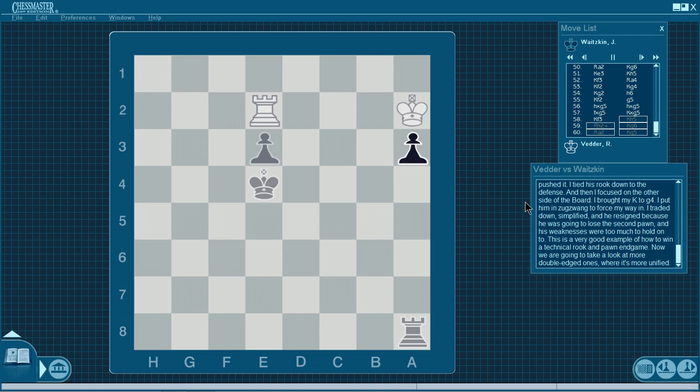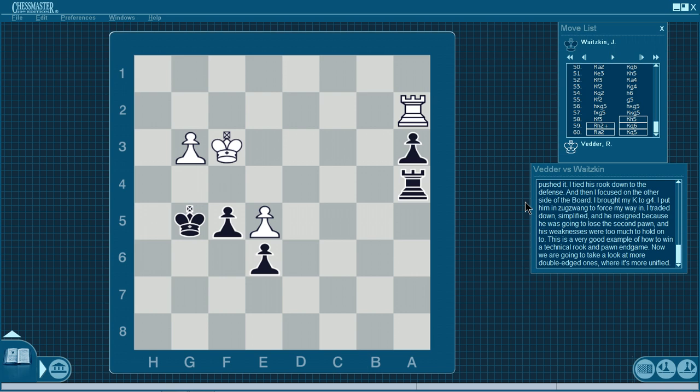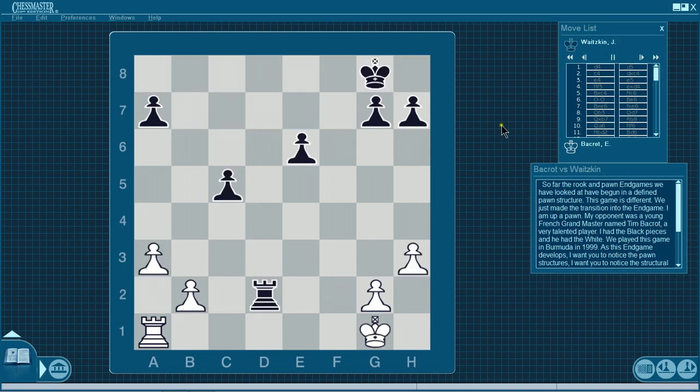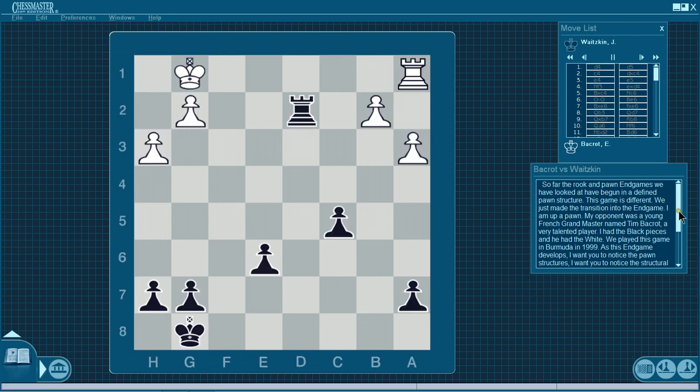Now we're going to take a look at more double-edged ones, where it's more of a fight. That was relatively quick, so right away — number two. So far the rook and pawn endgames we've looked at have begun in a defined pawn structure. This game is different — we just made the transition into the endgame. I'm up a pawn. My opponent was a young French grandmaster named Etienne Bacro, a very talented player. I have the black pieces; he's white. We played this game in Bermuda, 1999. As this endgame develops, I want you to notice the pawn structure, the structural decisions, and feel the competitive moment. Watch how I repeat the moves, how I pressure him, how I slowly increase my advantage and try to convert into the win.